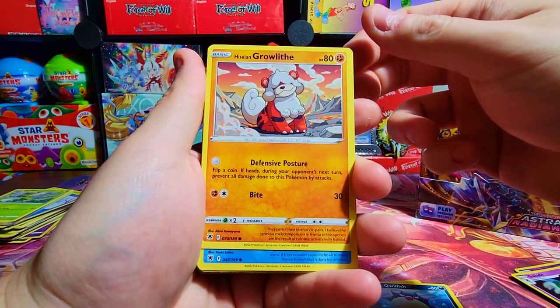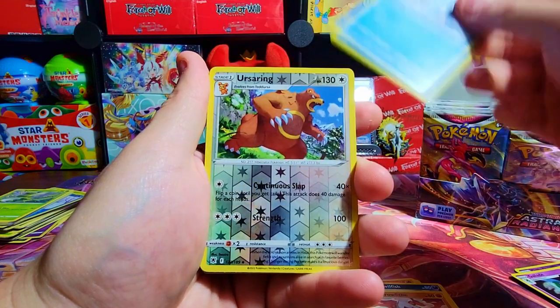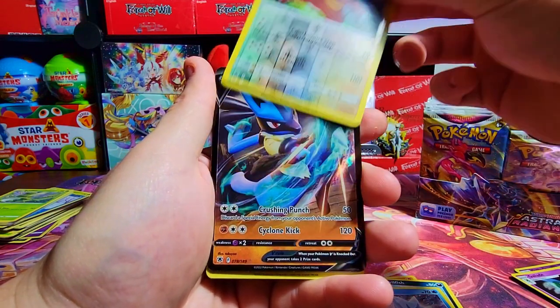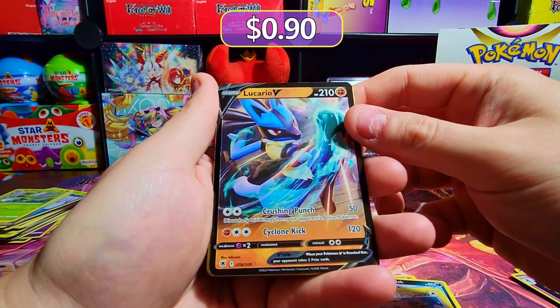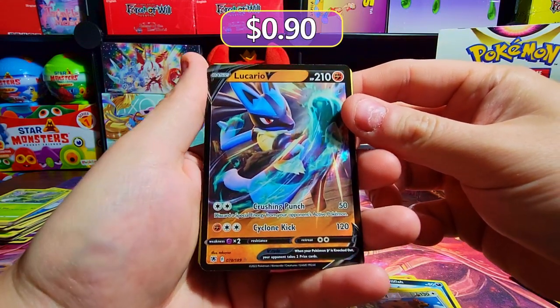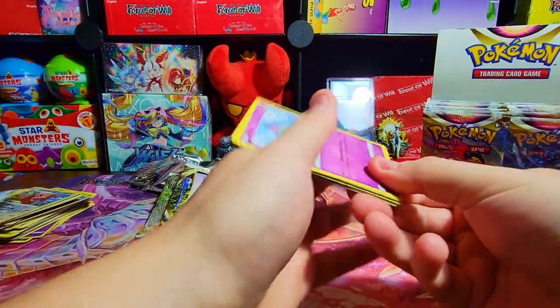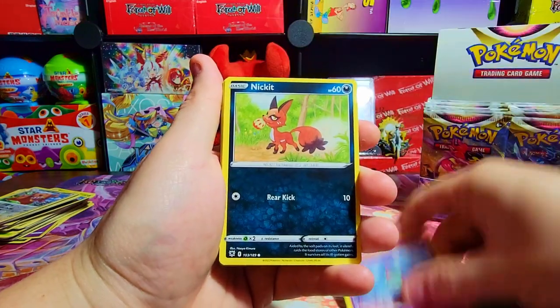Oh my gosh, look at that Growlithe — that's hilarious, that looks great. Very cool. And what's behind it — we do get something — a Lucario V, very sharp looking. Not bad, not bad. Next one we're pulling from the right side currently — haven't really dived into the left too much.